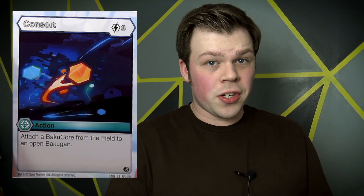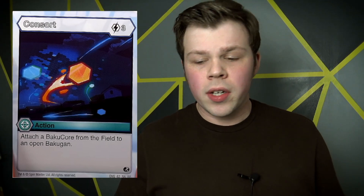Consort is a wonderful card to get you to this point. All that it does is, for three energy, you get to attach a Baku core from the Hide Matrix to your Bakugan, and that's super useful. Let's say that you need just a little bit more B power to win the match, and you know where your opponent's placing Baku cores, or you remember where you've placed your own — well all you gotta do is grab one that gives you extra B power.